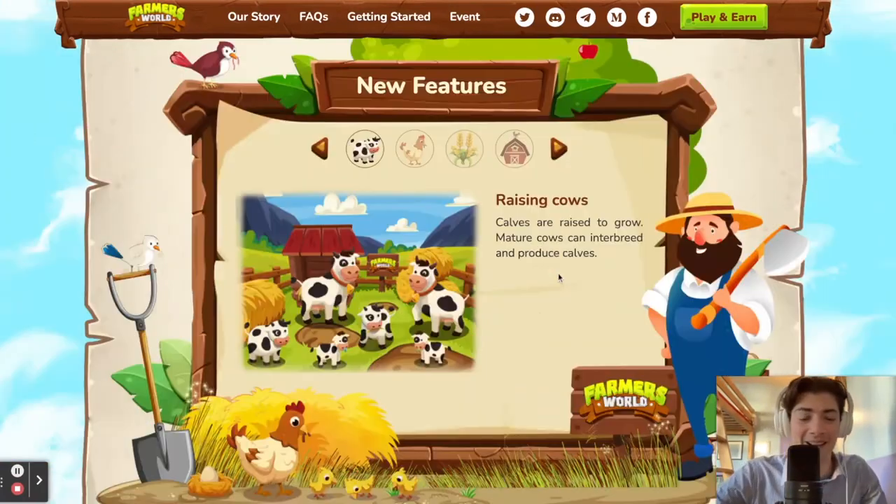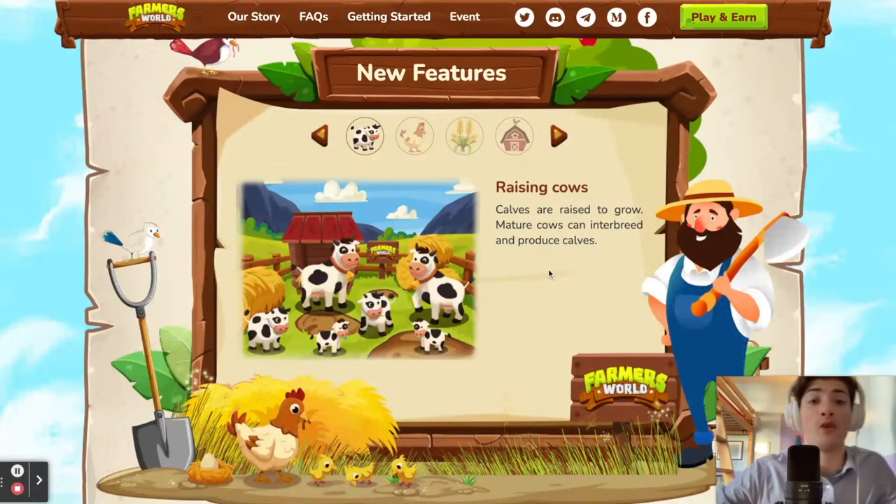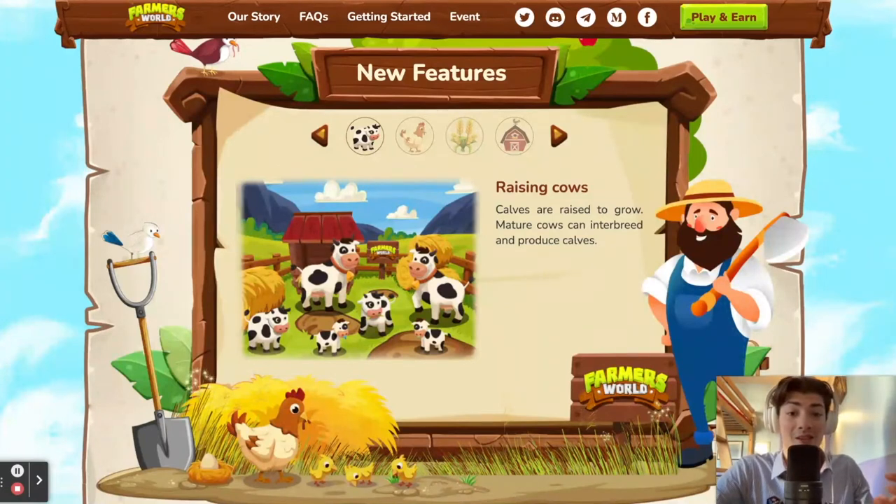As a new feature, you can now raise cows. Cows are ready to grow, and they can interbreed and produce calves. That means from the beginning you can literally start with two cows, create a family of cows with little calves that grow up, and expand the total number of cows on your farm — selling them, keeping them, producing milk, or other things.